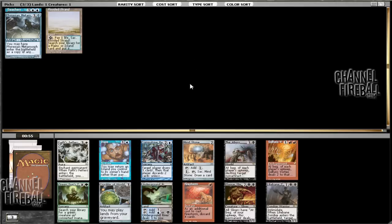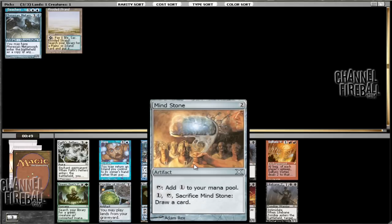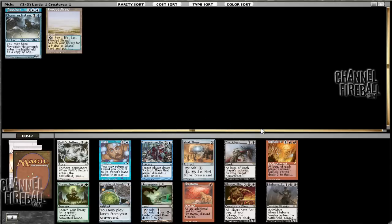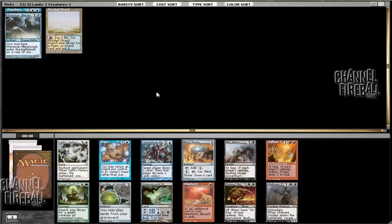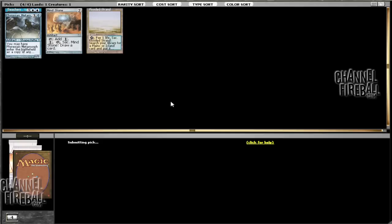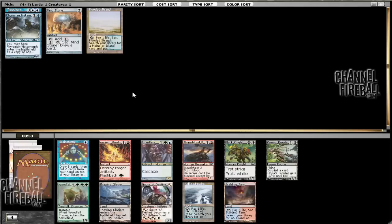It looks like blue is probably open, black is probably open, white may be open. I'm going to go ahead and take Mind Stone. There's also a Sulfuric Vortex, which is quite good, but not in a Fetchland, Phyrexian Metamorph, Phyrexian Mana deck. So I'm just going to take this Mind Stone and pass down this Compulsive Research. Research is not bad, but I do like Mind Stone a lot.